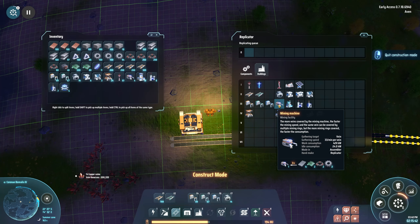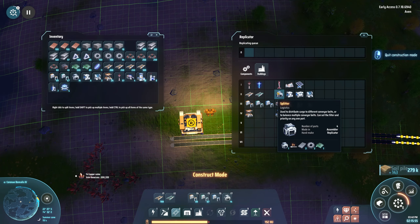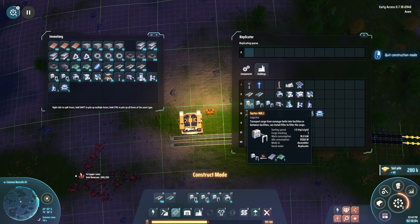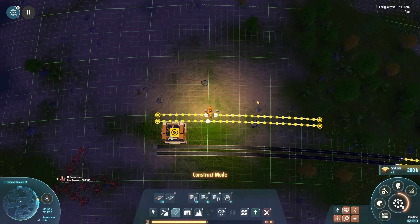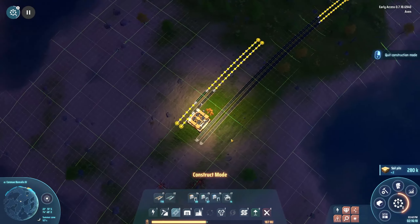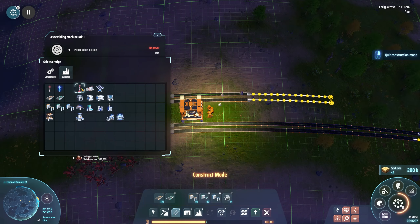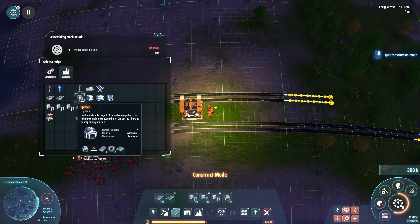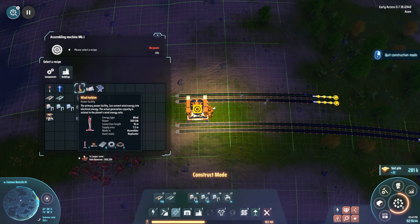So we need iron and gear and the magnetic coils and the circuit boards — this requires green chips, this requires other stuff. So we definitely need those four, so let's do one belt for circuit boards and one belt for the copper components. Then we can output in both directions — we're giving ourselves some space here. Everything that needs those four materials is good. Splitters as well, and we need to think a bit when we come to upgrades.